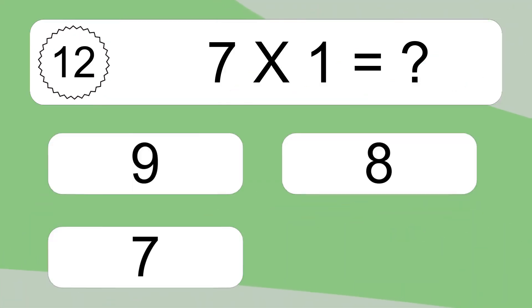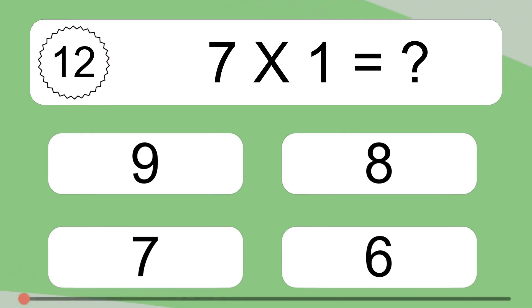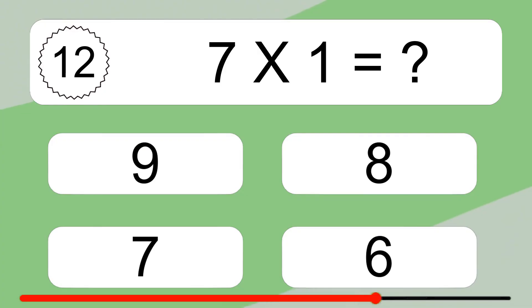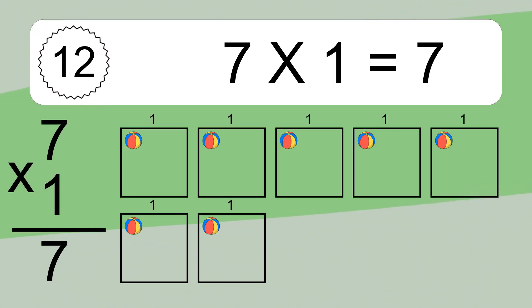7 times 1 equals what? 7 times 1. We have 7 boxes, and each box has 1 colorful ball inside. If you count all the balls in all the boxes together, you will have 7 times 1 balls. This equals 7 balls.